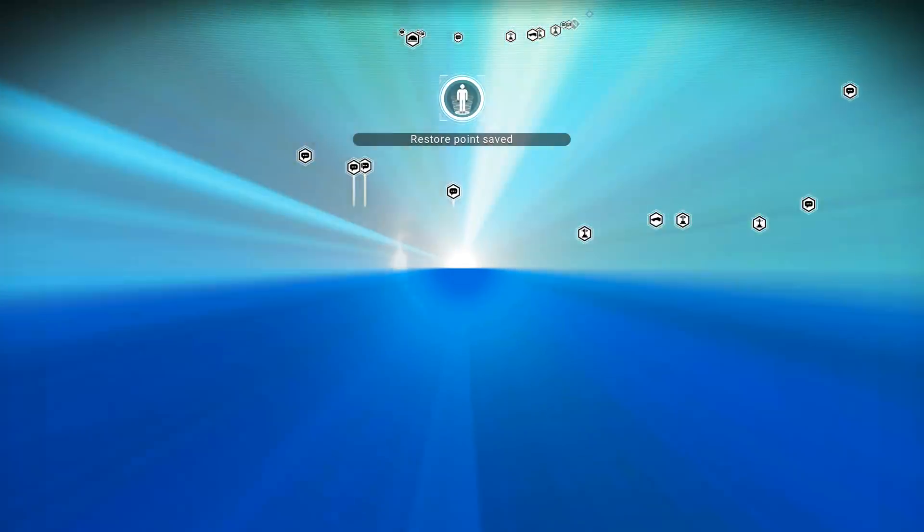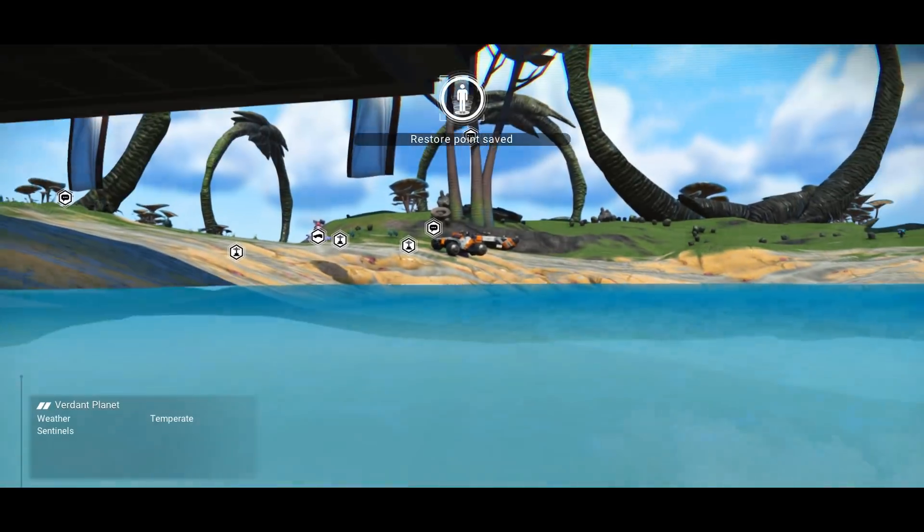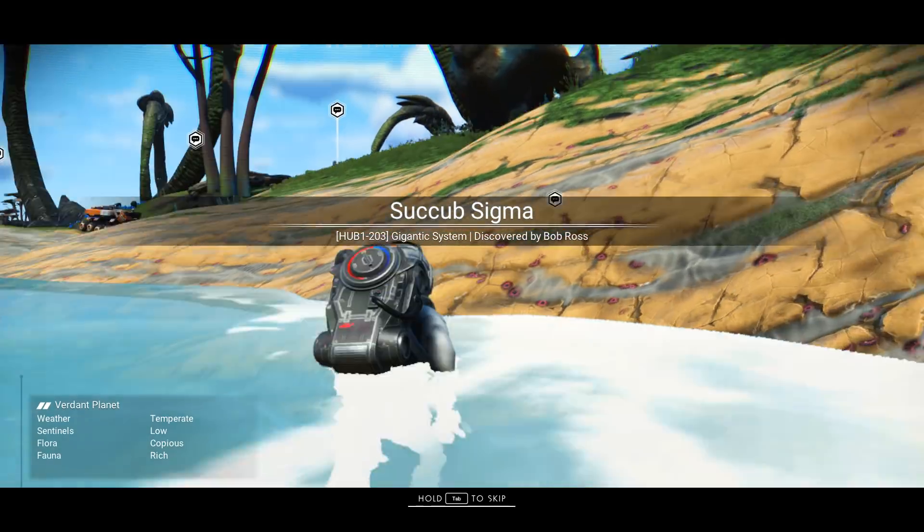There are other ones such as bigger stacks, which allows you to stack up to a thousand, which could be kind of nice. But the first mod to talk about is Fast Analysis. Fast Analysis is exactly what it sounds like — it allows you to quickly analyze things. You know how long it takes to scan things sometimes; some beasts will float away before you can scan them.